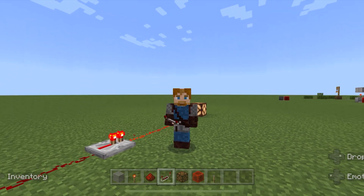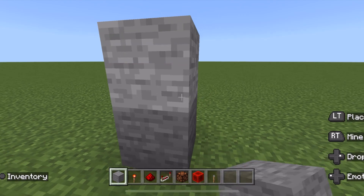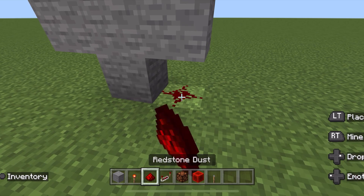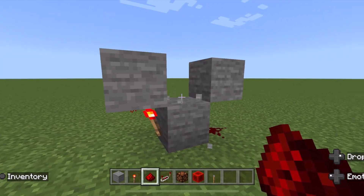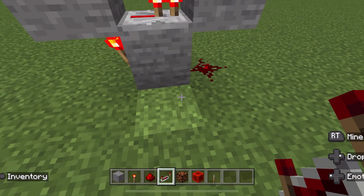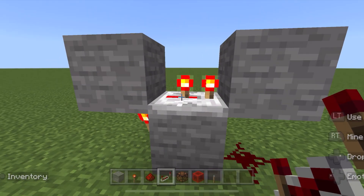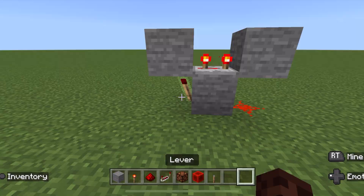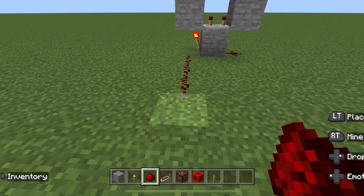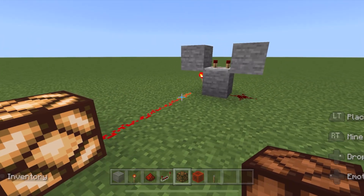For this repeater clock, simply make a T-shape, place a torch here, place redstone dust here, break the middle block, place a repeater on top of this middle block facing the redstone dust, and we have a repeater clock. You can delay the signal by clicking the redstone repeater, and you can run a redstone line from anywhere on this clock, creating a repeated pulse clock.